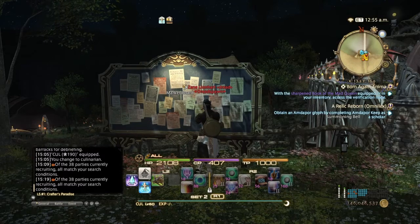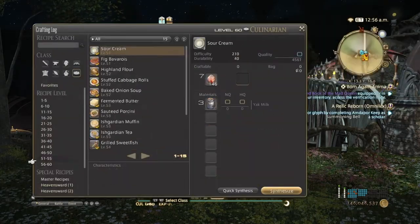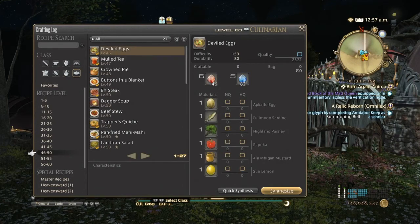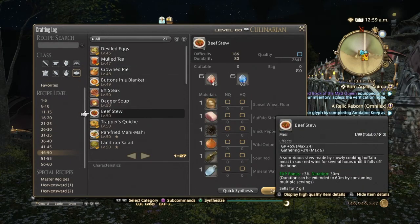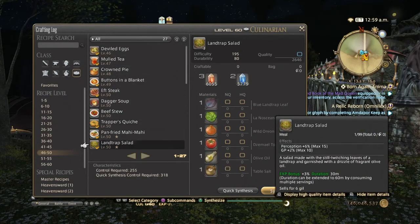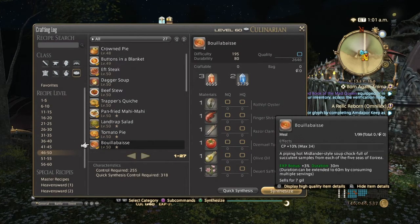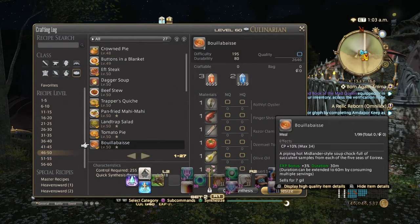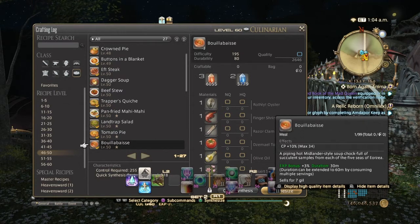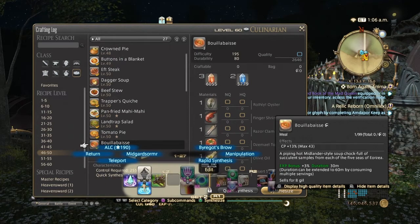Now we're going to get into the crafting food recipes, going back to A Realm Reborn. For crafting, Blue Base was pretty much the go-to food for crafters because CP was the most important stat at the time. Normal quality Blue Base gives 34 CP and high quality gives 43 CP.